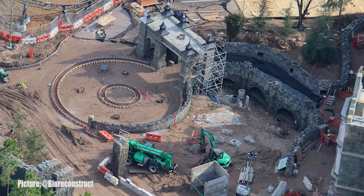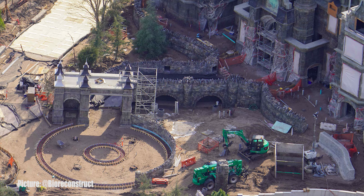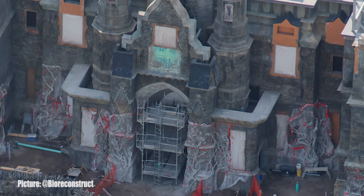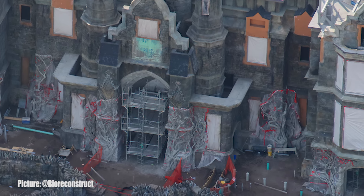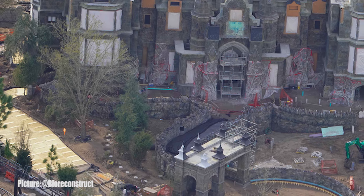As guests leave the village, thought to be named Darkmoor, and enter the forest, guests are met by the gothic style manor where there is another courtyard beginning to take shape. This courtyard matches the radius of the stone wall that leads into the manor gateway. It seems that there will be a garden in the center of this shape where the smaller circle is. The side towers of the manor have been revealed for the first time since the frames were erected earlier this year. Along the foundation of the manor, we can see vines covering the foundation, also being covered in plastic. Just to the left side of the manor, more trees have been placed on the side of the walkway that workers have been pouring for the last several updates.